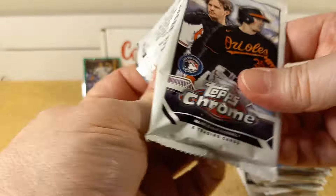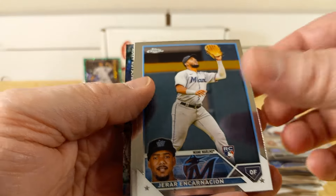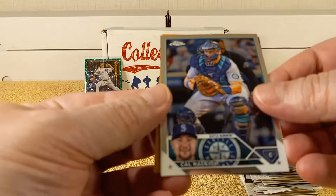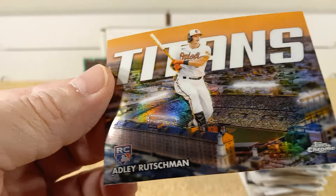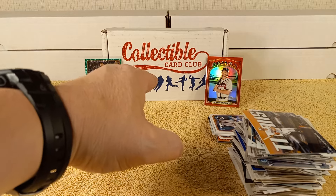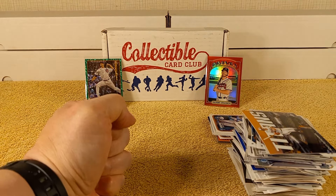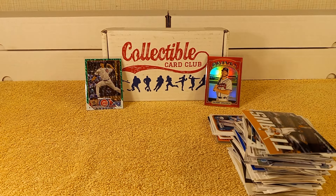2023 Topps Chrome, last pack. Gerardo and Canario, Kodai Senga rookie card, Kyle Bradish, a Titans insert, and Adley Rutschman — that's a pretty good one, a pretty nice insert. Thanks for watching my Collectible Card Club subscription box opening for June 2024. Don't forget to smash that like button — see you later, bye!